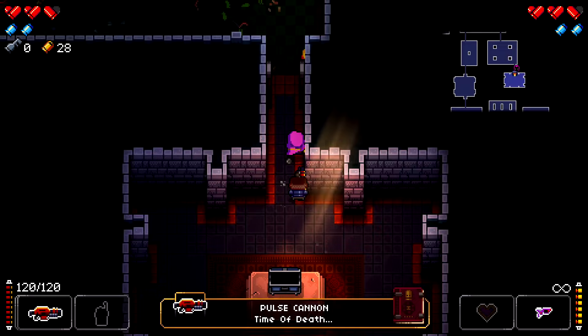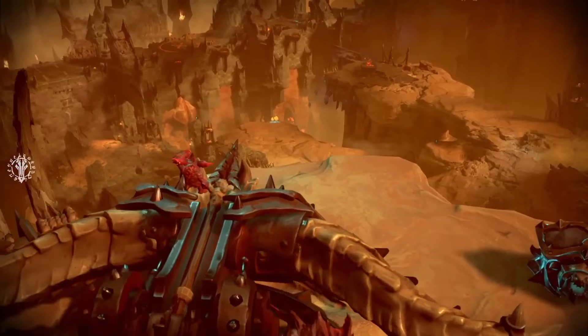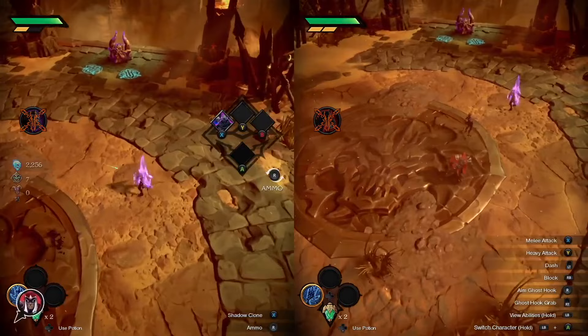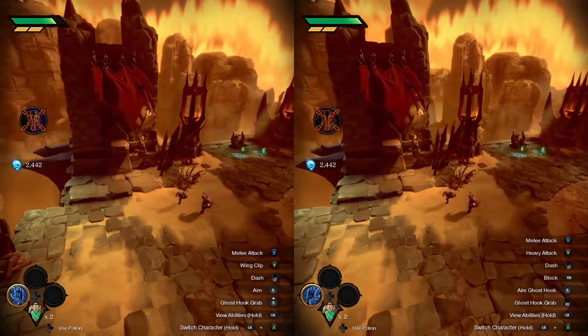Darksiders Genesis takes the series in an exciting new direction, with its isometric view and engaging combat. The game retains the Darksiders essence with action-adventure gameplay, impactful combat, dungeon exploration, and a compelling co-op mode. While lacking the polish of its mainline counterparts, the game shines with its character dynamics, satisfying combat mechanics, and well-designed progression system. The isometric angle doesn't hinder the fast-paced combat, although occasional environment obstructions can be frustrating. The story explores the dynamic between War and Strife, and the voice acting adds depth to their characters. With clever puzzles, rich exploration, and excellent progression, Darksiders Genesis showcases significant potential for the spin-off series.